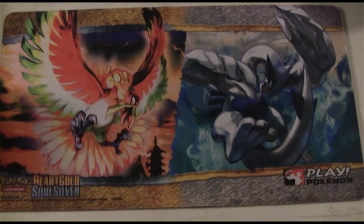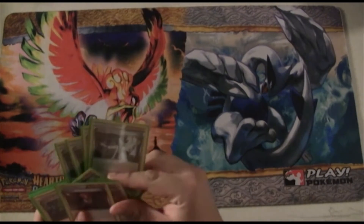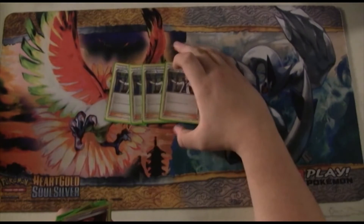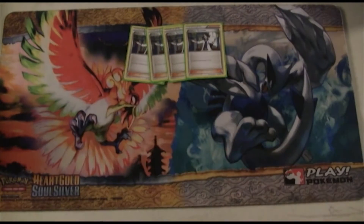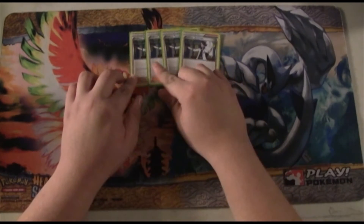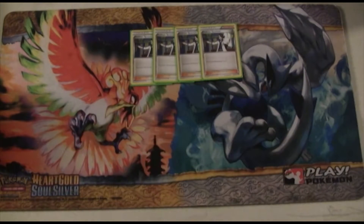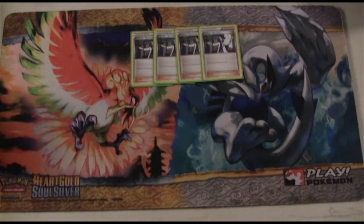On to our Supporters, Stadiums, and Energy. We're playing 4 copies of Professor Sycamore. Sycamore is like the best supporter in the game, so playing 4 copies is really really clutch. It's also the best way in the format right now to discard your Pokemon. If you clump into a bunch of Pokemon in your hand, you just simply Sycamore them away, get more damage value off of Vespiquen, and you're drawing seven cards.